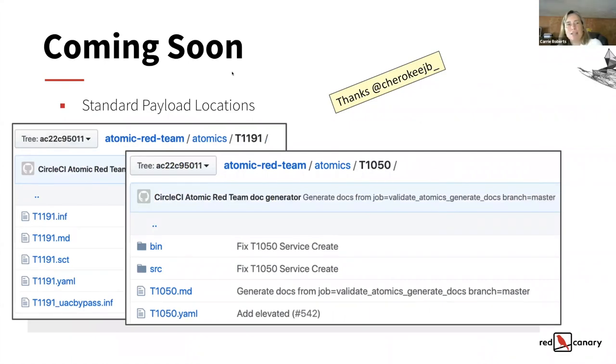Looking ahead: I noticed some inconsistencies with the atomic folder structure. For example, T1191 has the markdown file and YAML file you'd expect, but it also has payload files — INF, STP files — right there in it. This can get ugly when there are a lot of payload files for a given test. To clean that up, we'd like the main folder to just have the markdown and YAML files, and any supporting files for the test go into subfolders. My friend JB is working on that and will be submitting it soon.